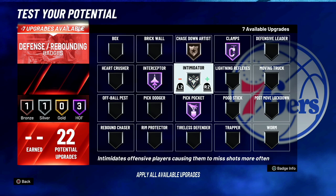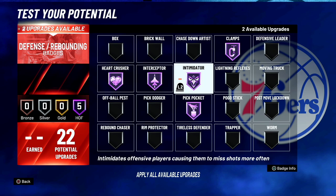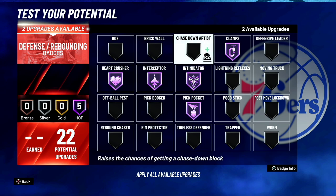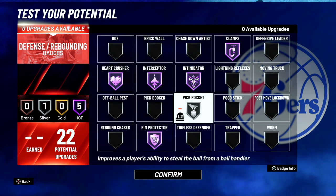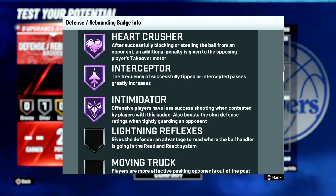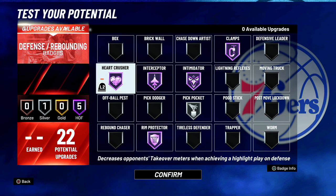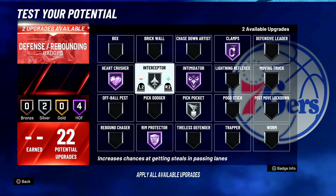The number one defensive badge right now is heart crusher on hall of fame. If you get a steal or block and your team scores, the entire opposing team goes cold — not just one player, the entire team. It reads: 'after successfully blocking or stealing the ball, an additional penalty is given to the opposing players' takeover meter.' But heart crusher is affecting the whole team. If you're not running heart crusher, something is completely wrong. People will skip rim protector and instead run heart crusher and pickpocket.